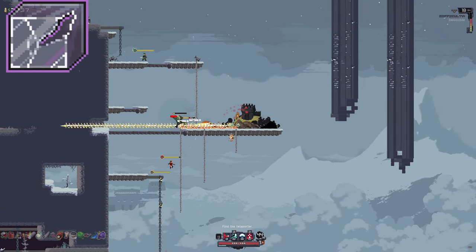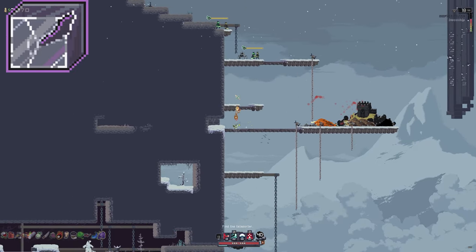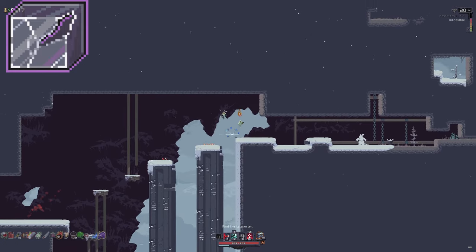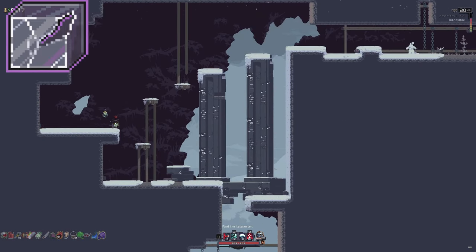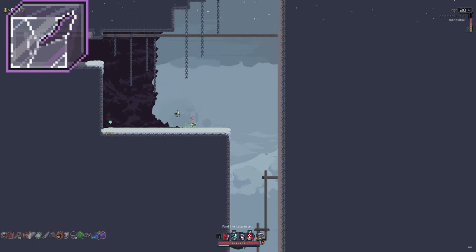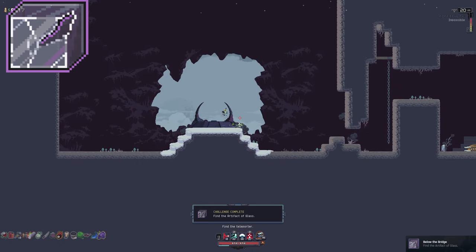Glass: This one is going to be found on Ancient Valley variants 1, 2, and 3 on the left side. You can jump through a hidden wall underneath these platforms. From there you must hit 5 buttons — 1, 2, 3, 4, 5. There is a timer so you have to be quick. If you push all 5 quickly enough, when you drop down it will be waiting for you at the bottom.